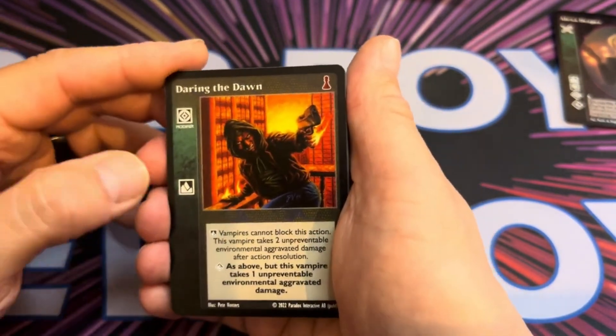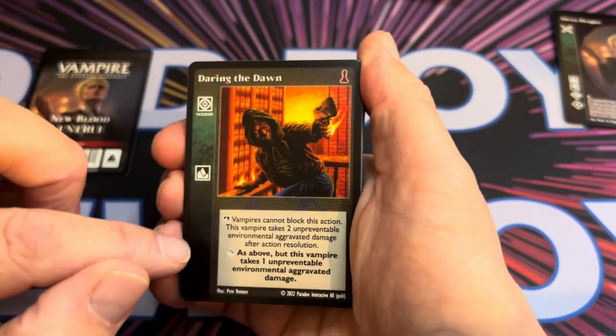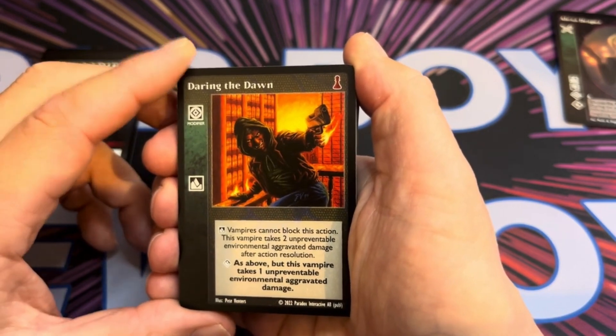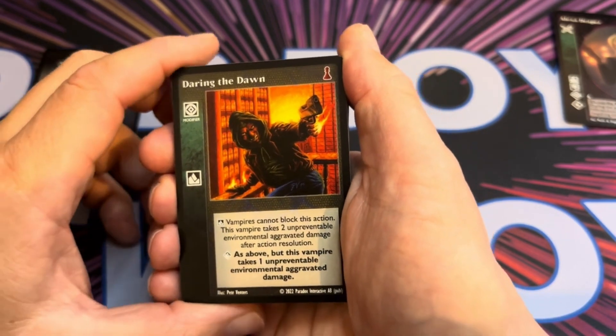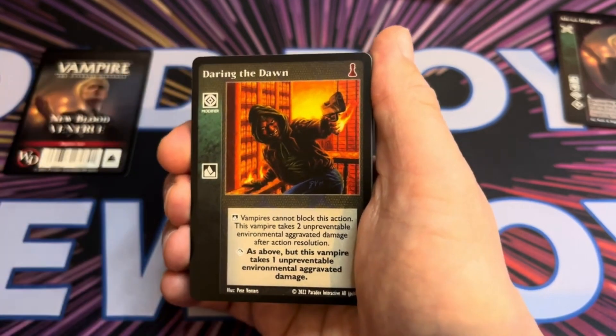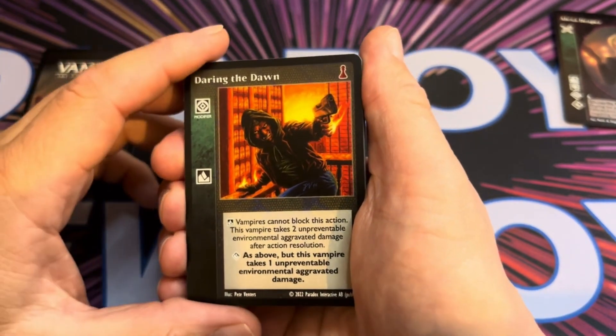Daring the Dawn is a modifier requiring Fortitude. At basic, the target vampire cannot block this action, but this vampire takes two unpreventable environmental aggravated damage — that's nasty. Aggravated damage always puts the person you're hitting into torpor if the damage stays.